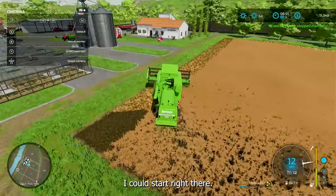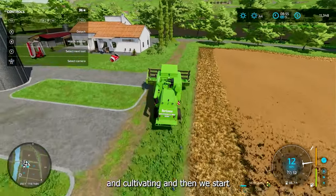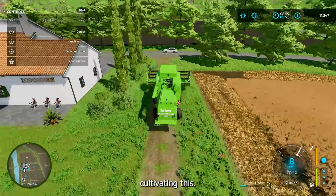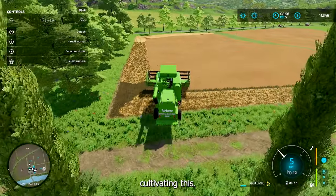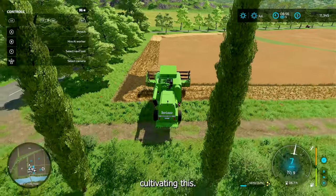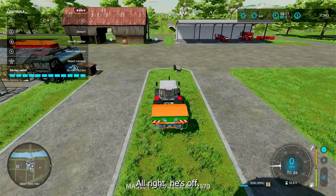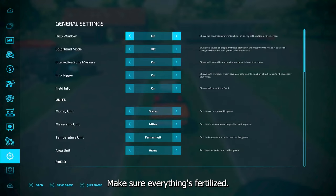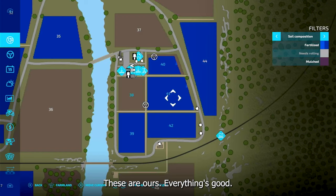I could start it right there, but I like to start over here. I'm cultivating and we'll start cultivating this. All right, he's off. Let's check him — make sure everything's fertilized. Okay, these are ours, everything's good.